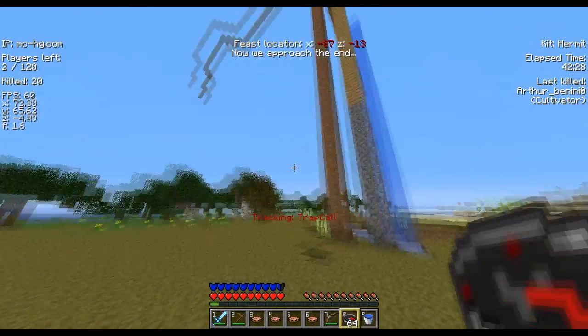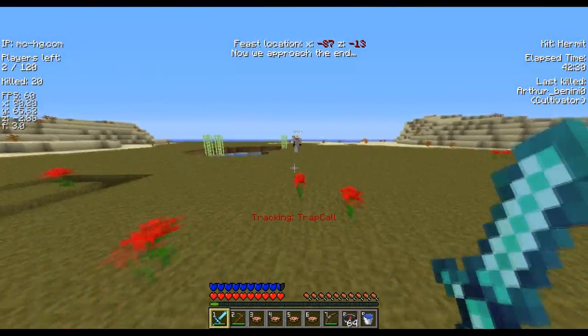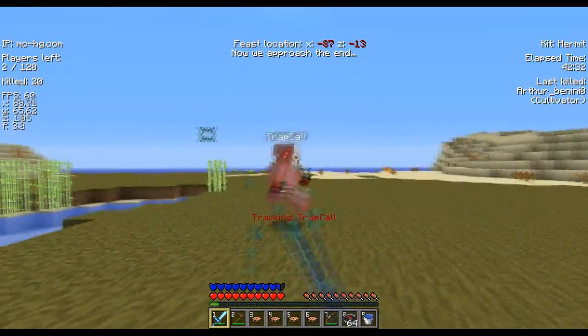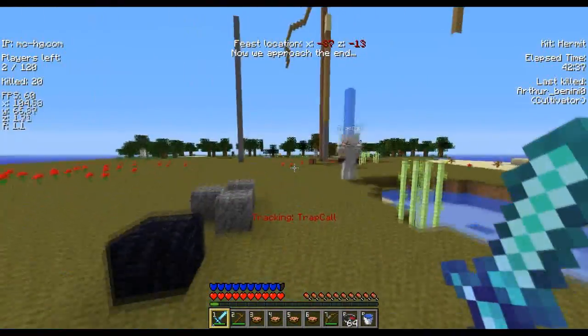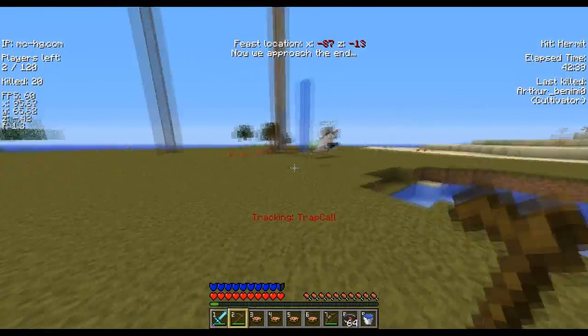His name is Trapcall, and here he is with an arrow stuck in his head. I turn his lava into obsidian, because lava sucks and water is so much better.